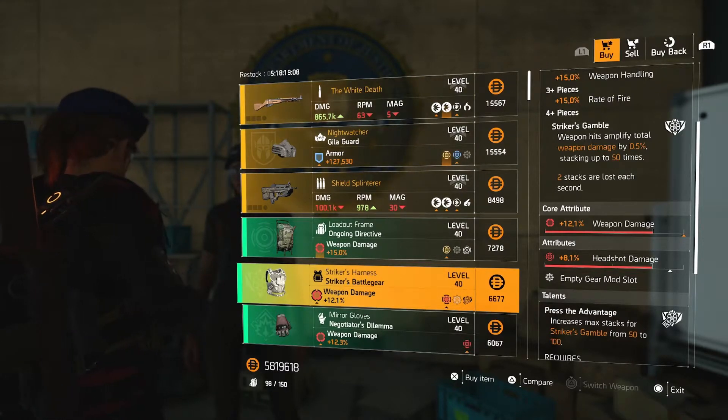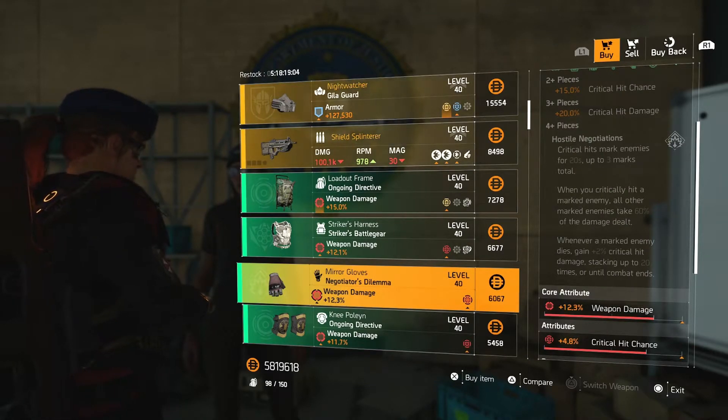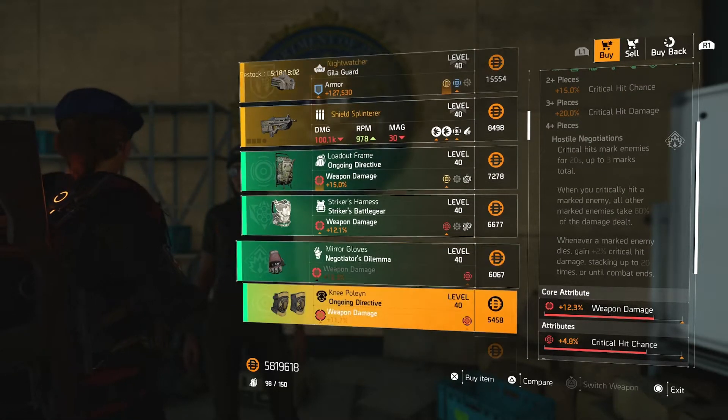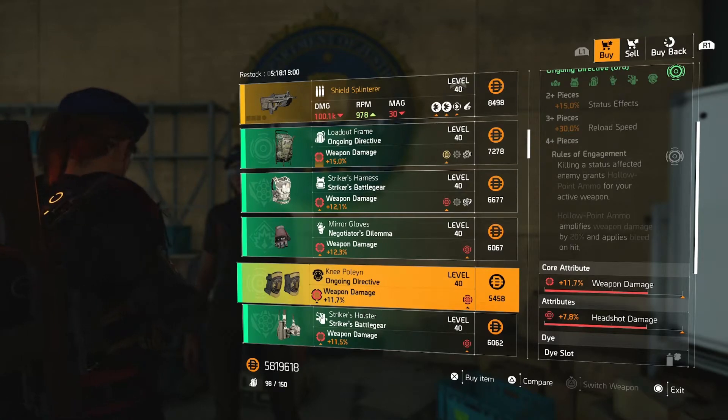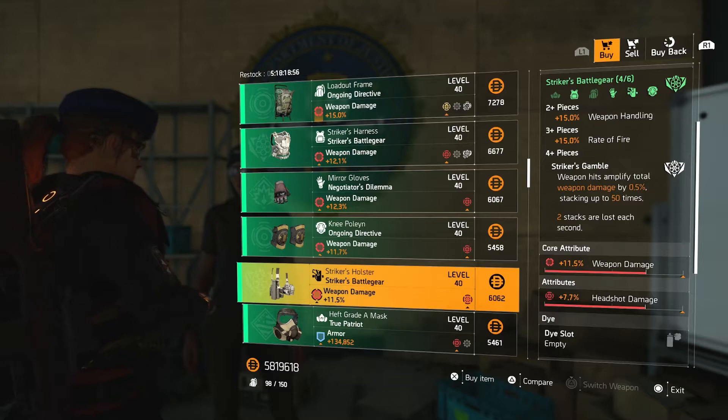Striker's Harness with weapon damage and headshot damage — actually not bad. Negotiator's Dilemma gloves with weapon damage and critical hit chance, Ongoing Directive knee pads with weapon damage and headshot damage, and Striker's holster with weapon damage and headshot damage.